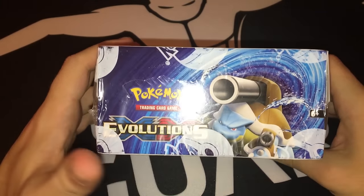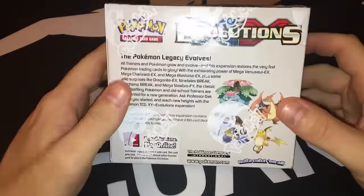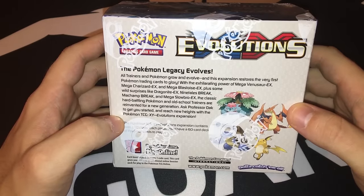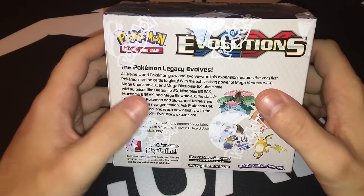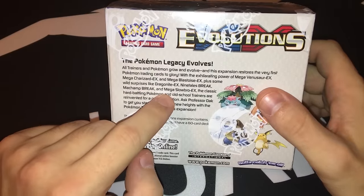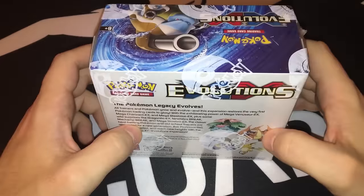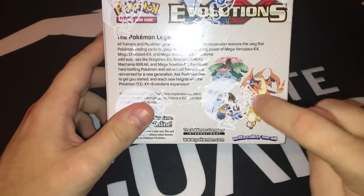At the top of the box is Evolutions with Blastoise, in front is Charizard, and beside is a Venusaur and a Raichu. On the back of the box it says Pokemon Legacy Evolves. New cards in this set include reprinted Mega Venusaur, Mega Charizard, and Mega Blastoise EX — they got Spirit Links. There's also a new Dragonite EX, Ninetales Break, Machamp Break, Mega Slowbro EX, and Slowbro EX.